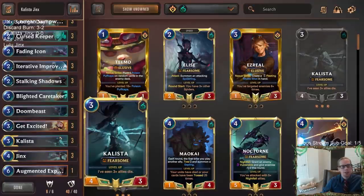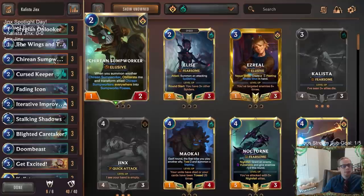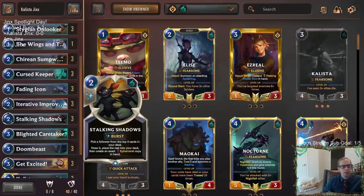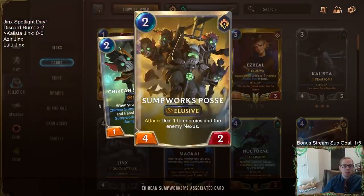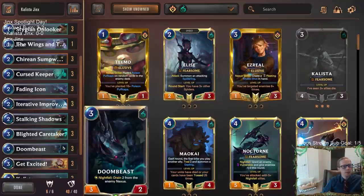We have Calista in here because we're going to be slaying some of our own allies. We'll have some allies die, and Calista is another really good aggressive attacker - another couple of 4/3s. I'm also putting in Kyrian Sump Worker because I think Kyrian Sump Worker is still really underrated. We're going to try out Kyrian Sump Worker with Iterative Improvement combo. This version with Shadow Isles also has Stalking Shadows, where you can grab Sump Worker, play the ephemeral one first, then play the real one and kill off the ephemeral one - giving us another champion in our deck.